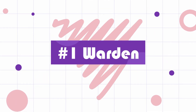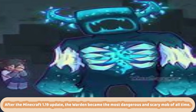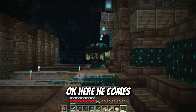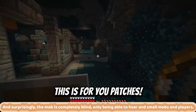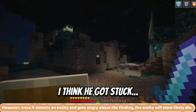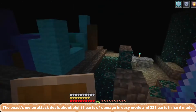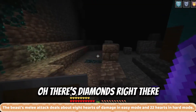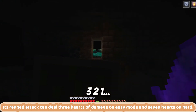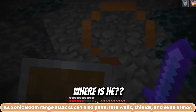Number 1: Warden. After the Minecraft 1.19 update, the Warden became the most dangerous and scary mob of all time. It has a total health of 250 hearts. Surprisingly, the mob is completely blind, only being able to hear and smell mobs and players. However, once it detects an entity and gets angry, the entity will most likely die. The beast's melee attack deals about 8 hearts of damage in easy mode and 22 hearts in hard mode. Its ranged attack can deal 3 hearts of damage on easy mode and 7 hearts on hard. Its sonic boom ranged attack can also penetrate walls, shields, and even armor.